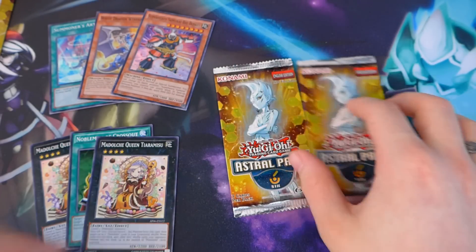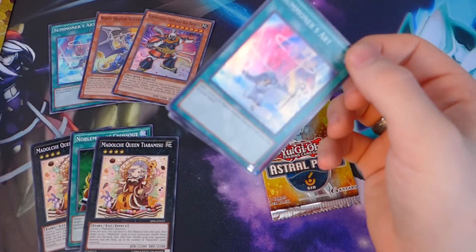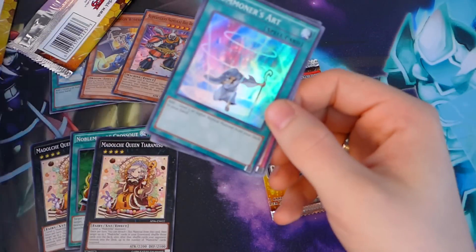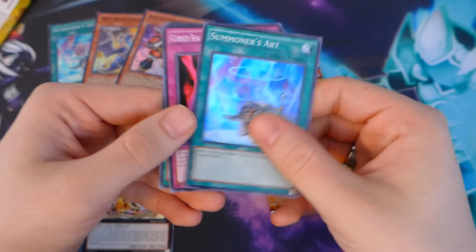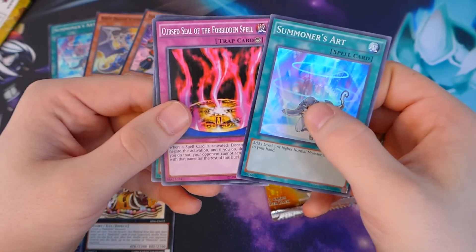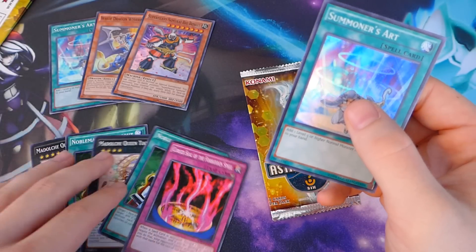Super Heavy Samurai. Summoner's Art. Curse of the Forbidden Spell and Nobleman of Crossout. Not bad.